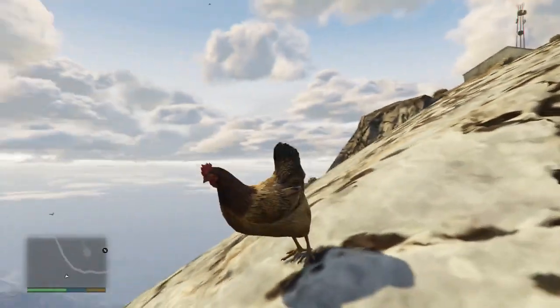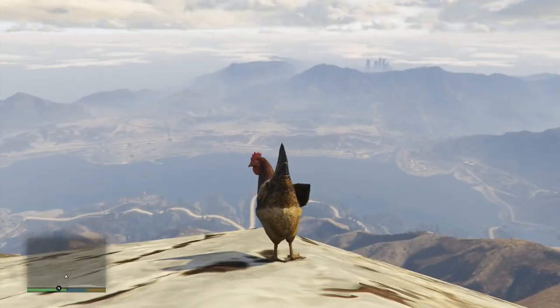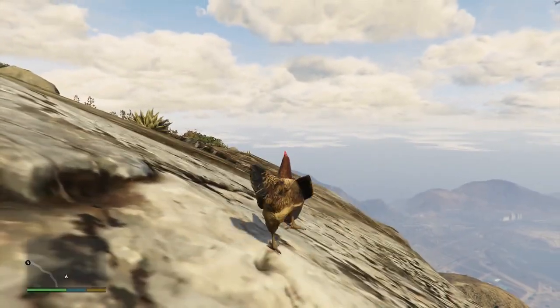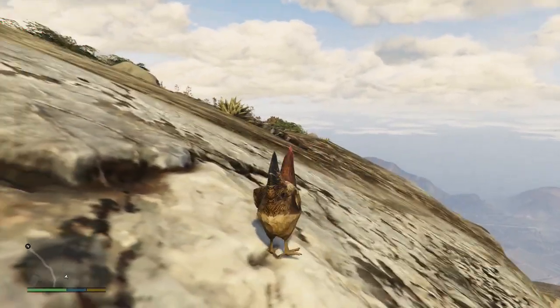Trevor is a chicken. There's not a whole lot you can do as a chicken — you can't fly, you can just run around. But there's a little something extra: you can do a little dance.